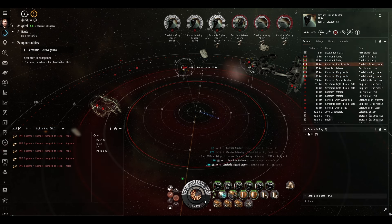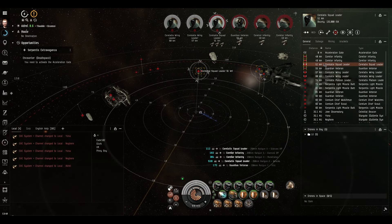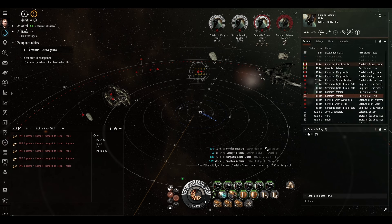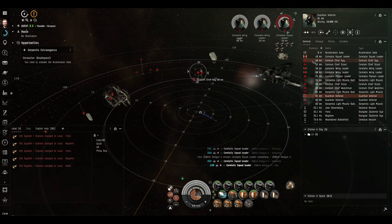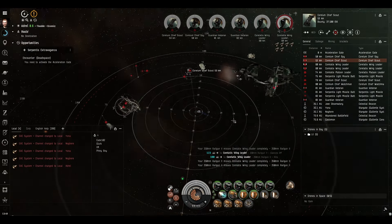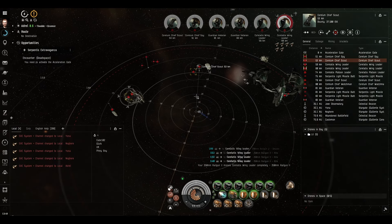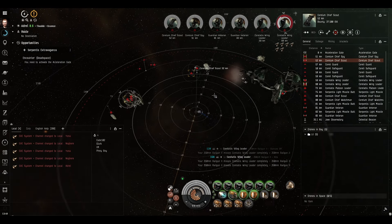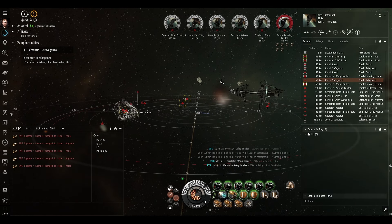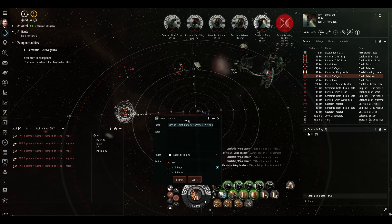Then we'll just instantly change to the battlecruisers. There's a couple more frigates over here. With everything being spread out, the Noctis is going to take some time to reach anything at all. It's not all so far away that nothing will be in range, but it's just a little bit annoying. So let's bookmark this wreck right in the middle of the room to make the Noctis's life a little bit more easy.